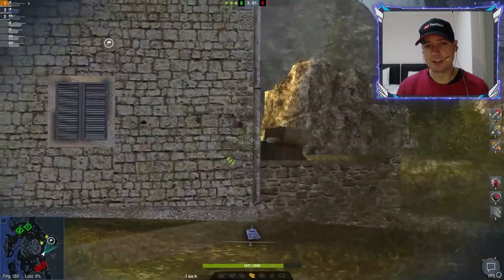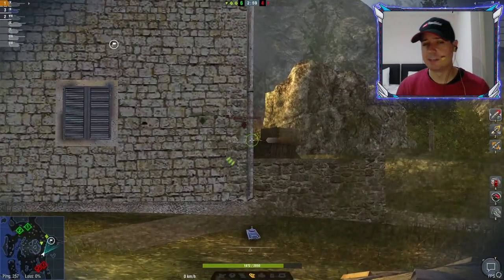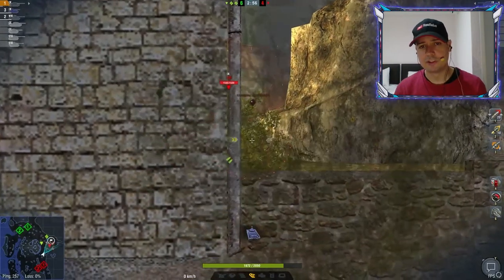That's really the cool thing about this K91 — it does have this turret front that allows it to bounce quite a bit of shots. Also the gun depression isn't terrible; you can actually get a really good angle on the enemy as long as you're not driving up the highest slopes. You can make use of that turret front pretty well. Also sidescraping is possible — it's not the best sidescraping tank but it can do it a little bit, and you can see here proving it.